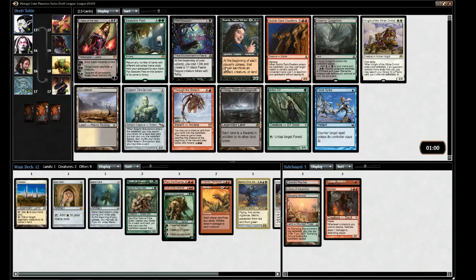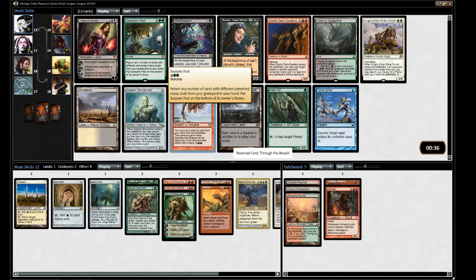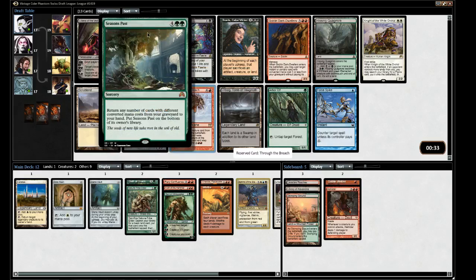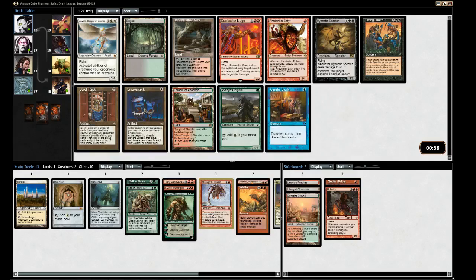Bitterblossom is not really the best card with Oath. There's also Through the Breach, which works quite nicely with Oath and Emrakul-type stuff. Since we're already playing red, I think we should take the Through the Breach and try for more big stuff. Let's take Through the Breach to kind of go for something unfair.